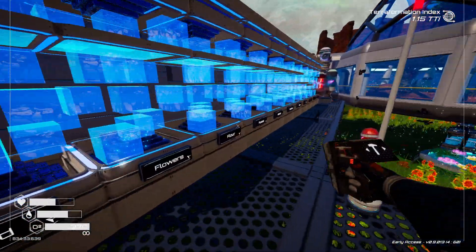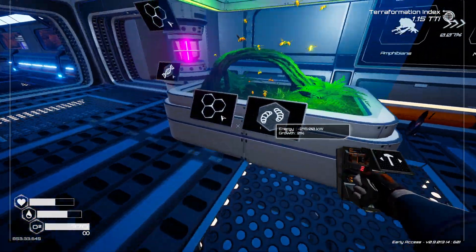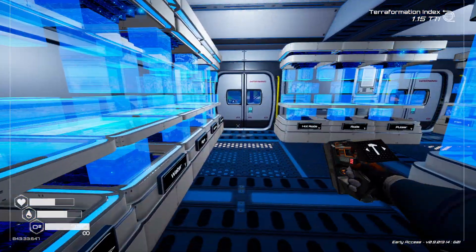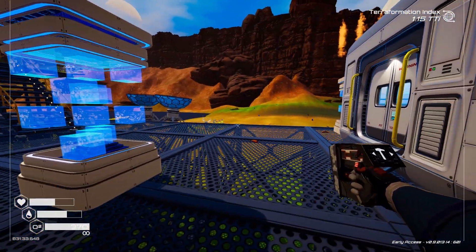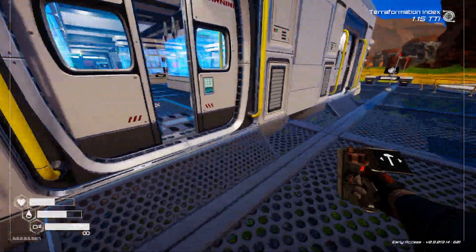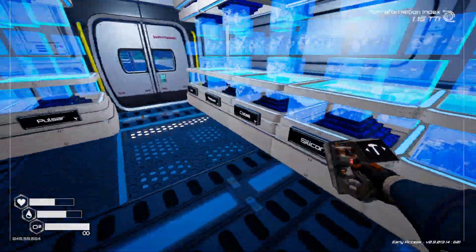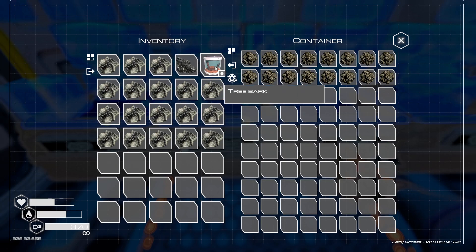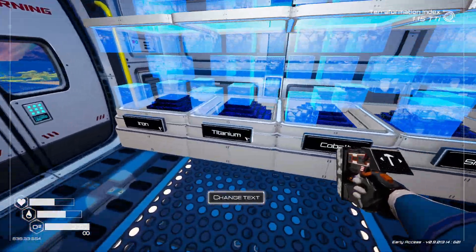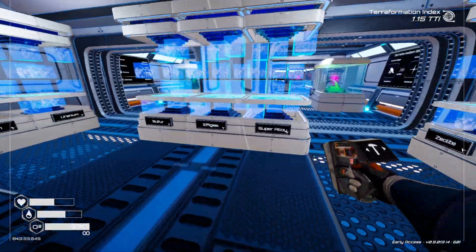We can't make these in autocrafters — I don't think so. That's a shame. So one bee, two bees. I'll put that all away and take all of that. Oh, silicon got filled already — okay, well that's overflow then. I don't think I have anywhere for tree bark at the moment.